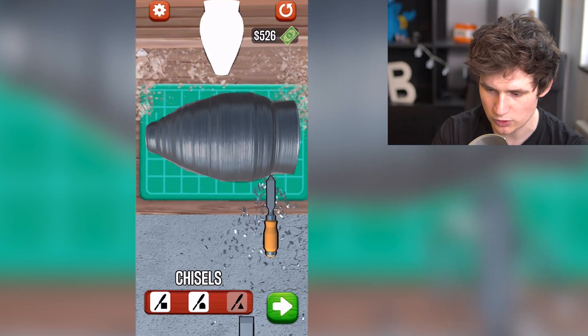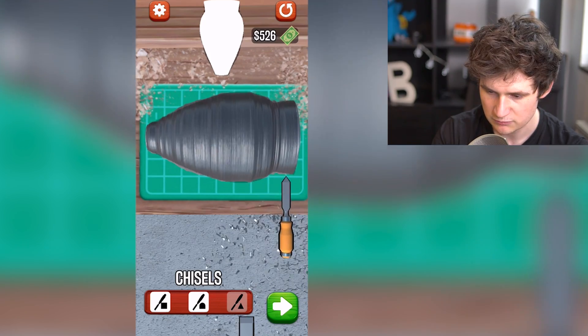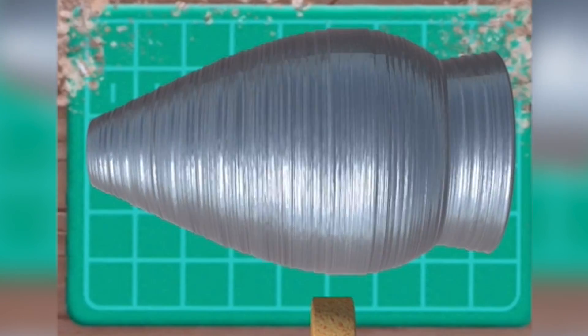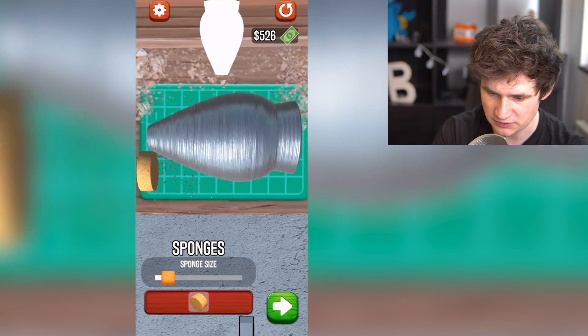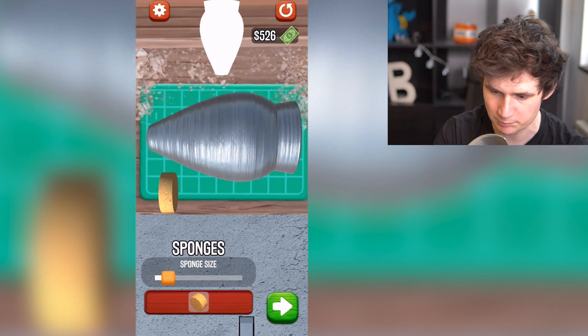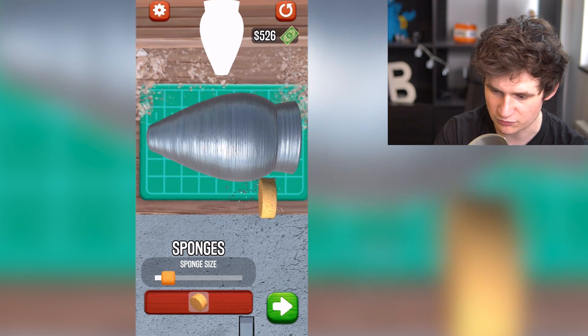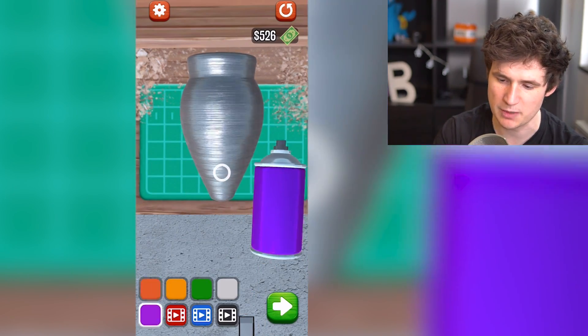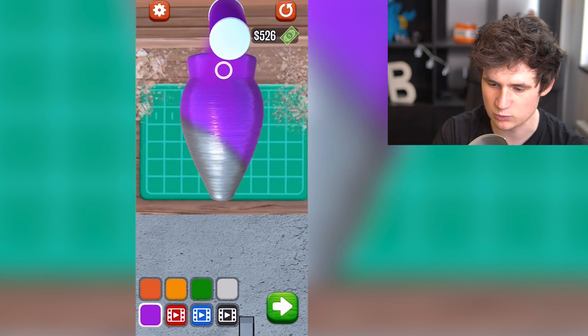We're gonna choose a different tool. We're gonna make it precise. We're gonna make it beautiful. We're gonna make it precise. Now all we're gonna do is just bring in the sponge. Because it's gotta be smooth, all right? It's gotta be smooth like butter. We're gonna smooth out the surface. Oh yeah, now that's what I'm talking about. Look at that, dude, this is good. You can't complain on this one.